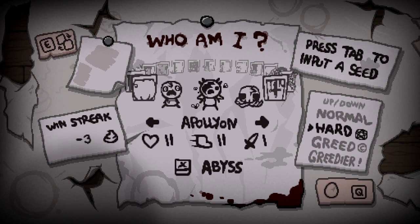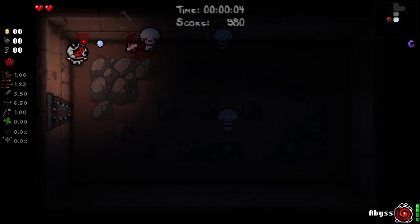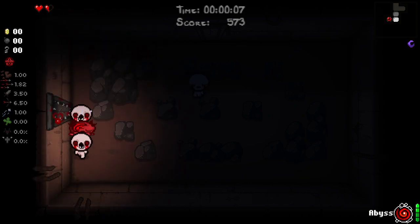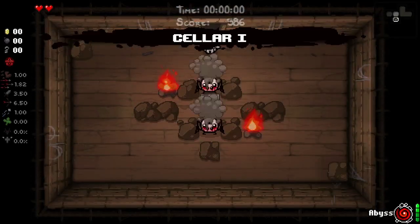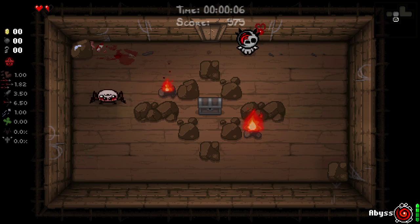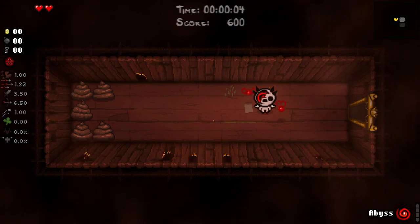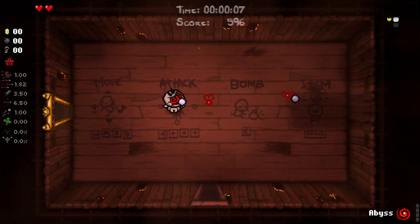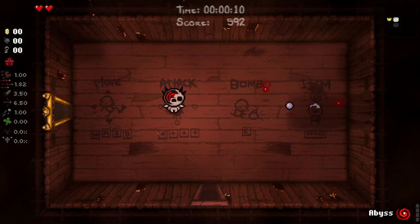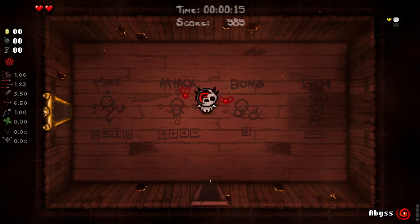We then have Apollyon, who now has a little usable item called Abyss. You'll see this little red fly surrounding Apollyon — this is your new damage-dealing familiar, since your Void is now taken. With Abyss, you will get more flies, and the flies actually improve: the more you get, the more damage they deal. That's really all with Apollyon; it's only really this little gimmick, but it's very cool.